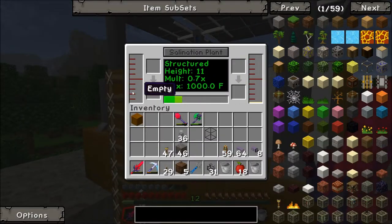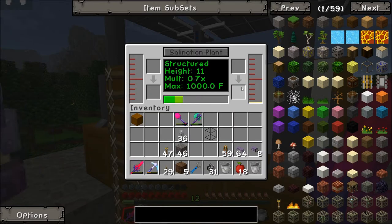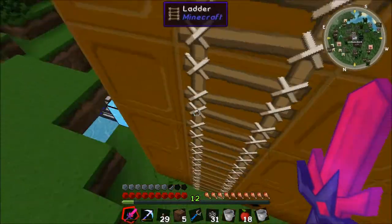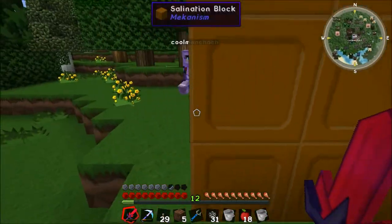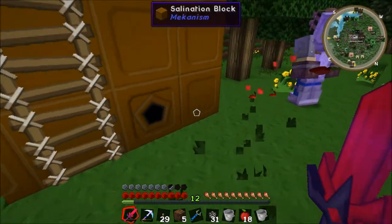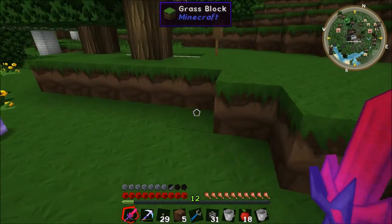Maybe it needs to heat up a bit though. Oh there we go, look! Look in the controller on the right. Oh wow. Brine — yay! 500 brine we've got so far. And how do we pump it out? So to pump it out — now this already gets a little bit confusing. We've got brine, and the brine will come out of here.